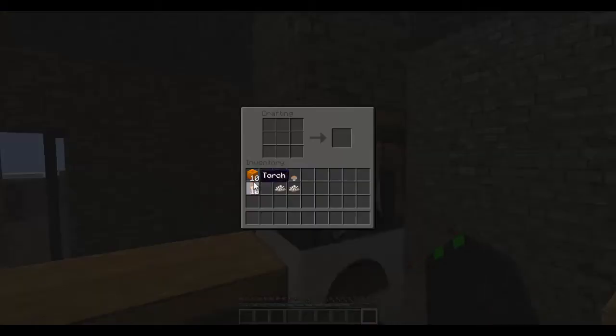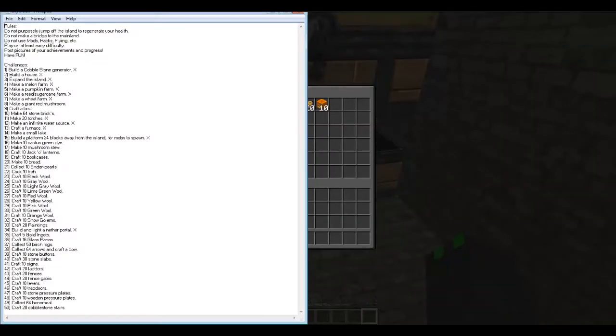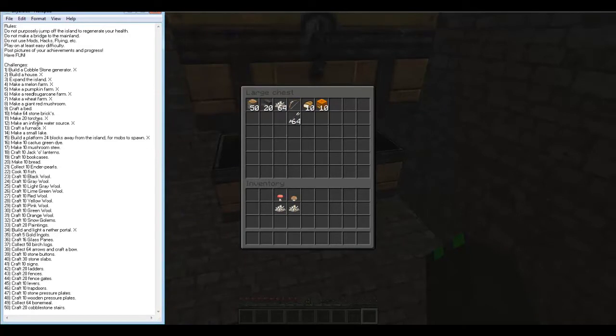Yeah, I'm going to go ahead and do the jack-o-lantern. Alright, got those guys, put those in there. And now we're going to cross off all those little things. We have 50 pieces of birch wood, otherwise known as zebra trees. Jack-o-lanterns — that's an X. And we have ten bread — aw yeah, getting it done. Snow golems, we need ten more pumpkins for that. Birch logs — there we go. And now we have a bow and 64 arrows, got that. Also 20 cobblestone stairs, the very last one — we got that. Making more progress, really happy with that.